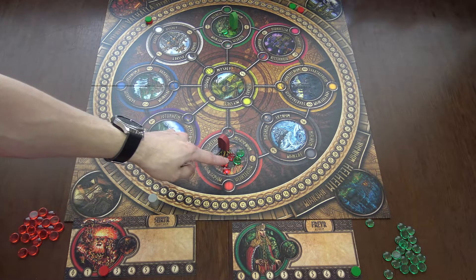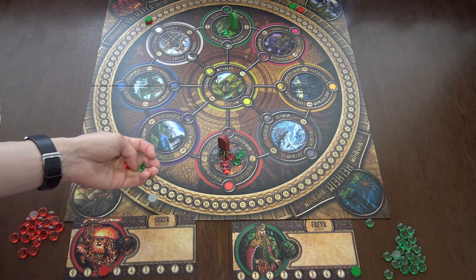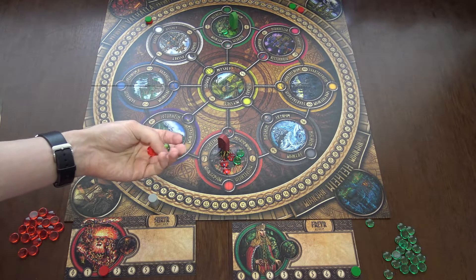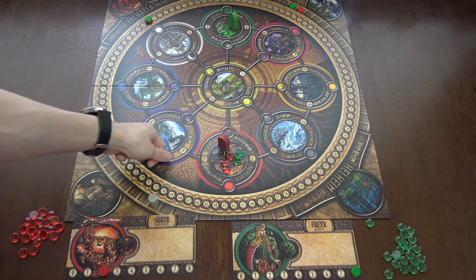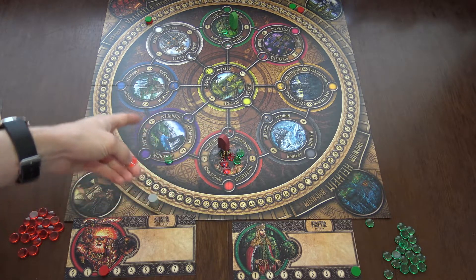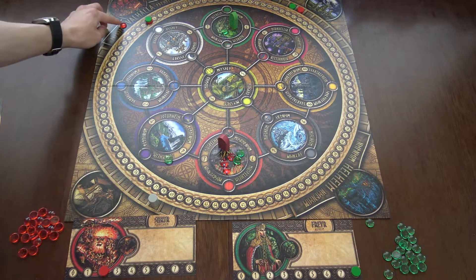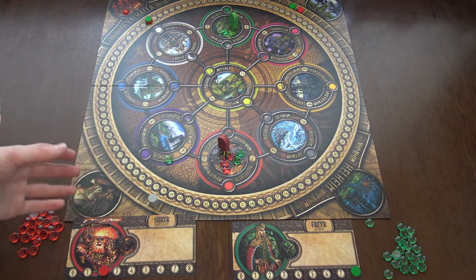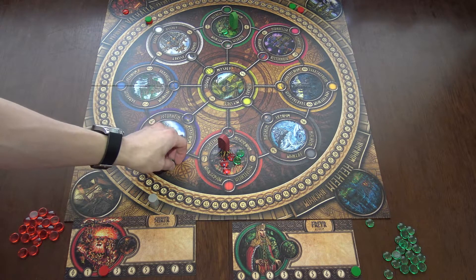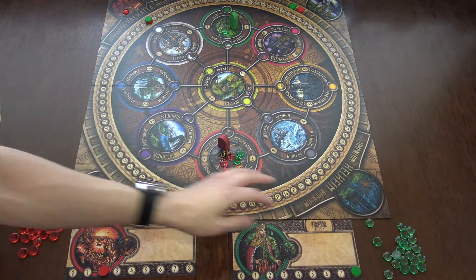Red retains control of the position. Also, as red won the battle, one of his stones — and only one — can go to Valhalla. He will score extra points for getting those troops back from Valhalla into his reserve later.